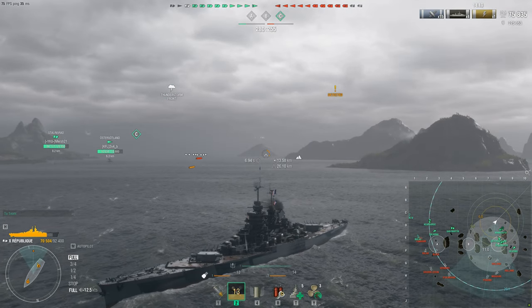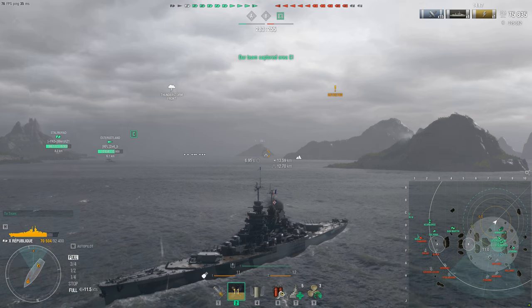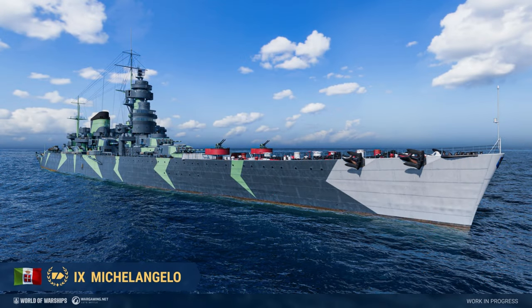Michelangelo can gain an extra advantage thanks to the combination of exhaust smoke generator and hydroacoustic search with long range in separate slots. However, she lacks engine boost, making the ship slow compared to other Italian cruisers. Looking at the image — those two turrets on the front, you'd be forgiven for thinking that's the main battery. No — it's those two turrets behind them. This ship has no guns on the front or stern; both turrets are in the middle.